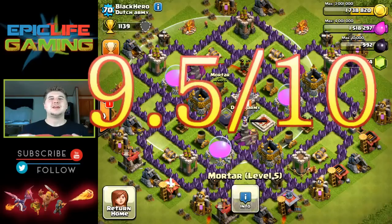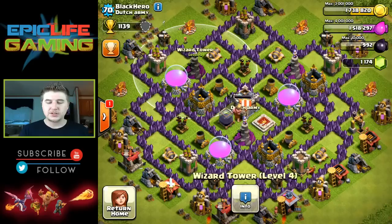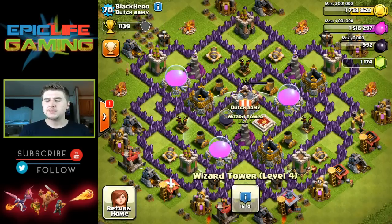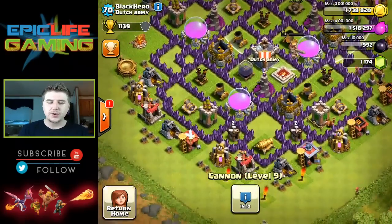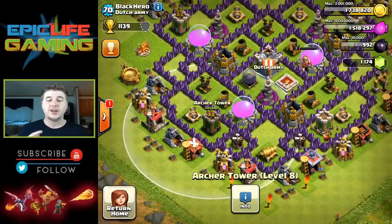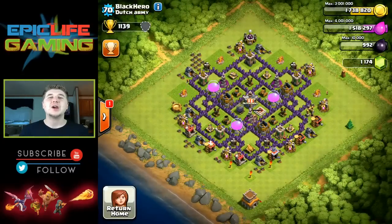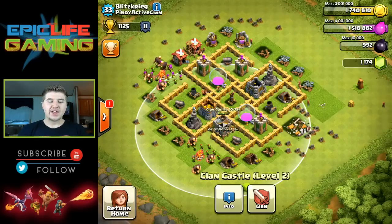I'll rate this base a 9.5 out of 10. The only downside is the wizard towers being under-leveled — they have two more levels to go to be maxed. I see you're upgrading some cannons, which is kind of doing it the wrong way. Focus on the big powerful defenses first — your splash damage defenses first — then focus on your single targets. Overall though, absolutely great base. Great job, Black Hero, and thank you for letting me review your base.